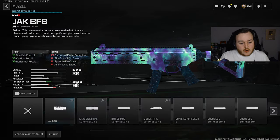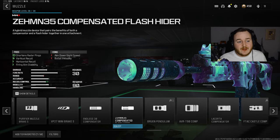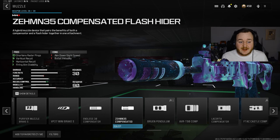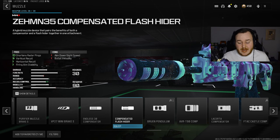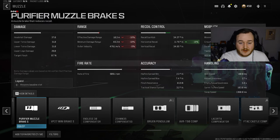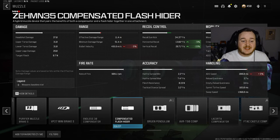For the next attachment, we're going to the muzzle and adding on the new muzzle that people are gonna start running after Major 2 — the Zemmin 35 Comp Set Flash Hider. This attachment helps to shorten the radar ping, which helps out a ton on the minimap. We're getting extra vertical and horizontal recoil control and also firing aiming stability. Right now they're using the Purifier Muzzle Break, which is actually lowering the time to kill — lowering effective damage range and minimum damage range. The Zemmin 35 brings down bullet velocity a little bit, but we're not taking a hit on damage range, which is why we need to be running it.